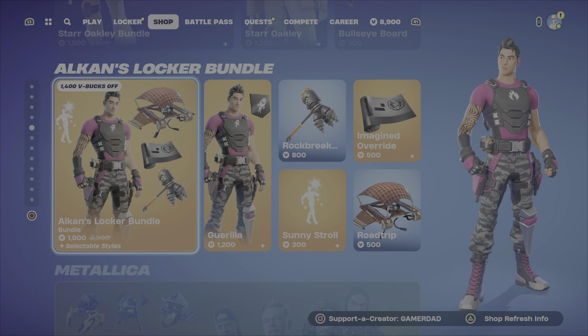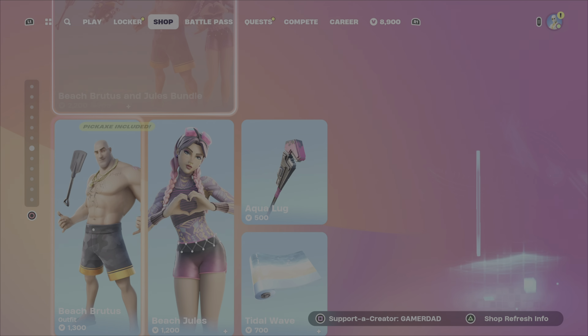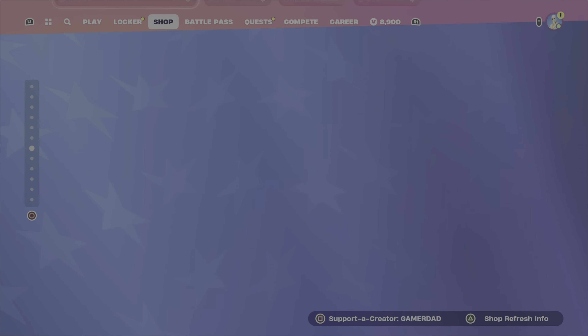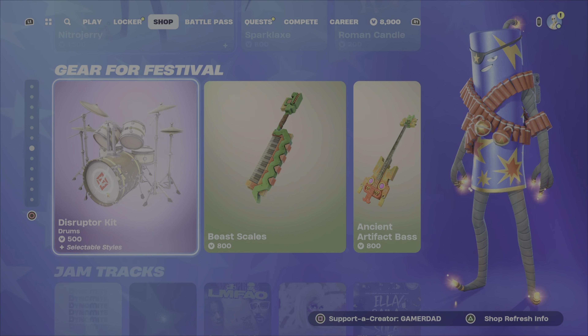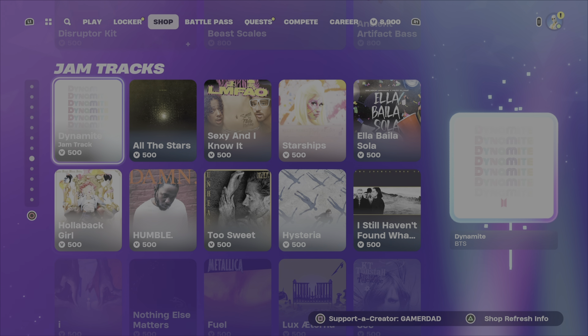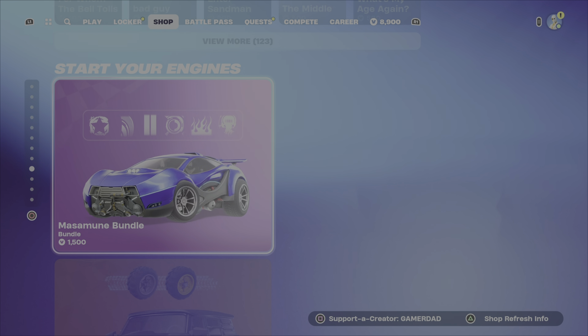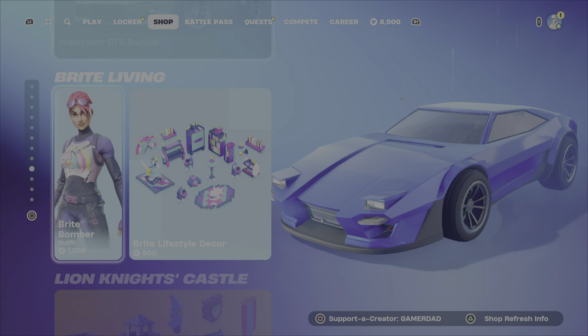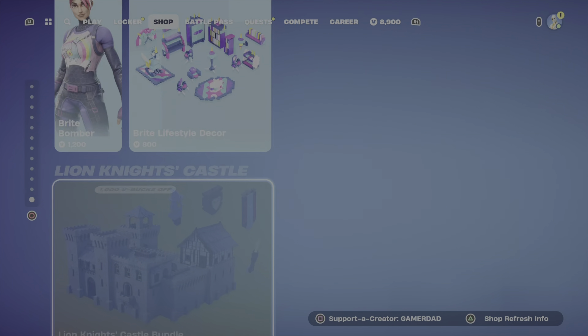We still have Alcan's Locker Bundle featuring Gorilla in the item shop, as well as the Metallica items. Those summer outfits — many of them still here, but not all. Still have the Stars and Stripes bundle. We've got the same old festival gear, no brand new jam tracks. We've got those cars that were added or refreshed in the other evening. And down here, there is nothing new at the bottom.